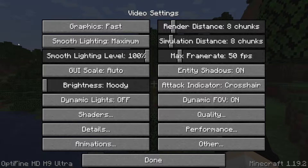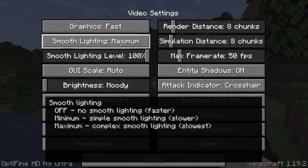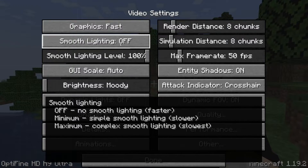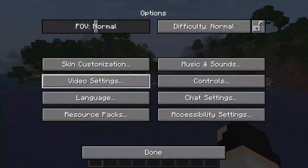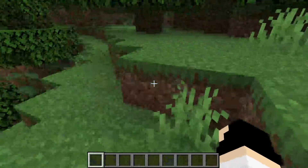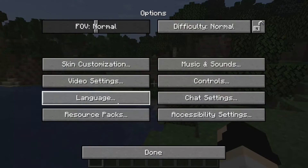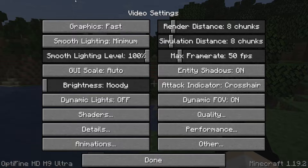Before I go through these, when you hover your mouse over any option it will tell you the best choice for speed and performance. Lower quality and faster options are better for your computer. For Smooth Lighting, the fastest option is Off, but with it off everything looks really weird and doesn't look normal. Minimum may be a good middle ground since it looks a bit more normal. With some settings you'll have to sacrifice a bit of FPS to maintain a decent visual experience — it's about balancing performance and visuals.